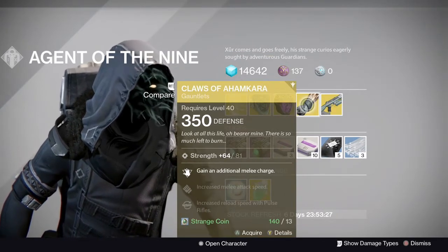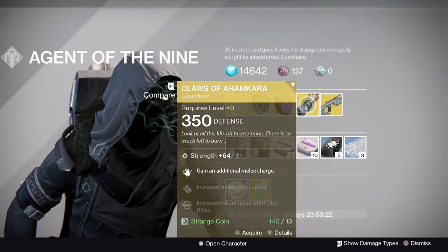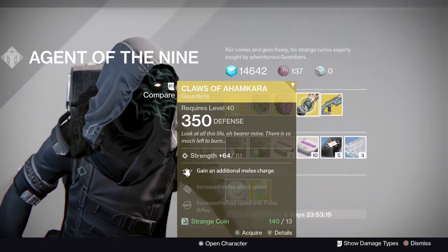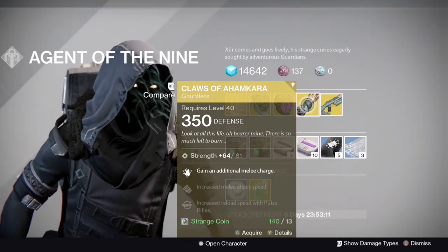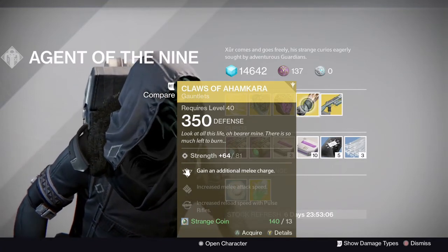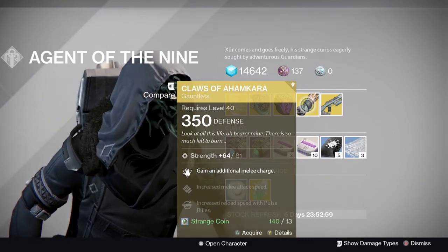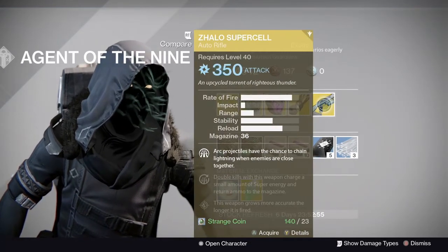For the Warlocks this week, we have Claws of Ahamkara. These are pretty decent but with a 78% stat roll, again on the very low side. Pulse rifle reload speed is very good obviously with Clever Dragon being the meta right now. Double melee charge is pretty nice especially on a Stormcaller, but when Stormcaller gets nerfed, that's less valuable. Double Flame Shield on a Sunsinger is also pretty nice. It's a decent exotic — you can pick them up, but it's sort of a meh.